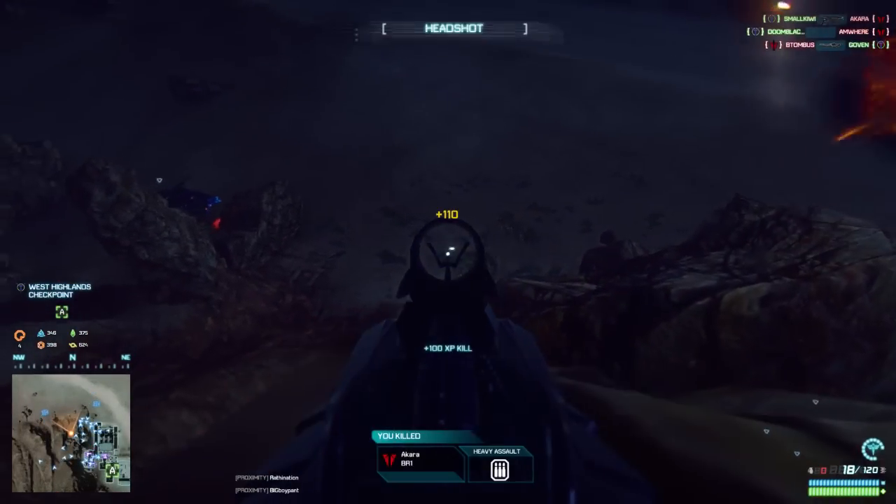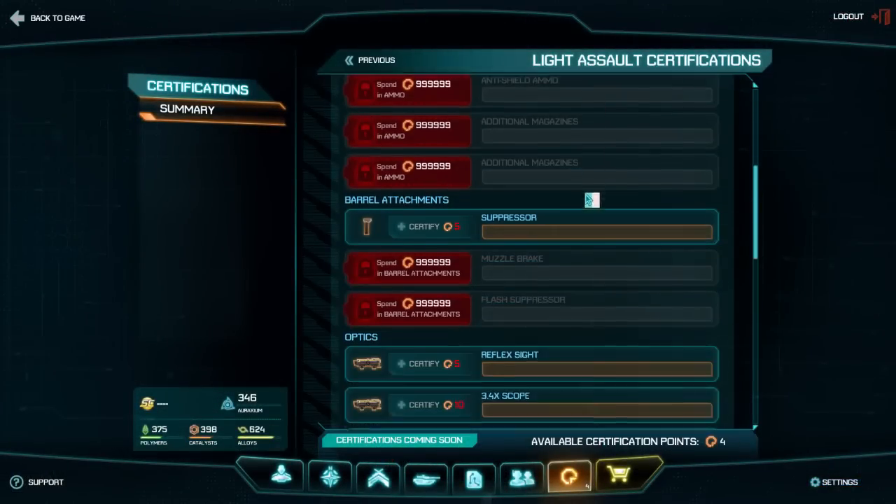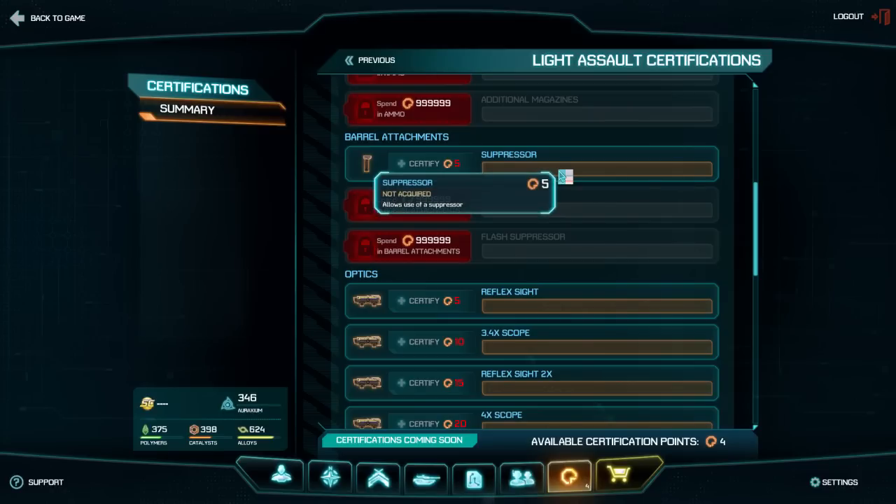The Pulsar Compact currently has similar options as the other automatic weapons when it comes to weapon certifications or attachments. The first of these is the suppressor, which silences your weapon and keeps you off radar. It costs 5 cert points.